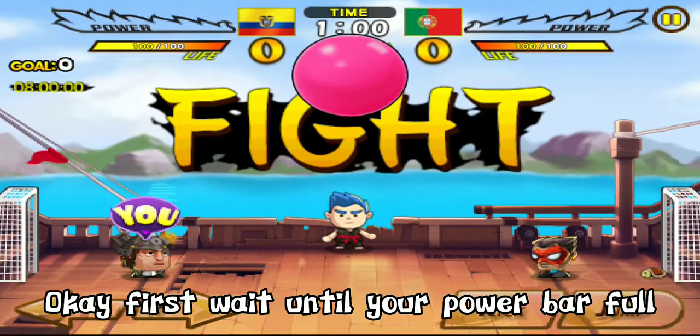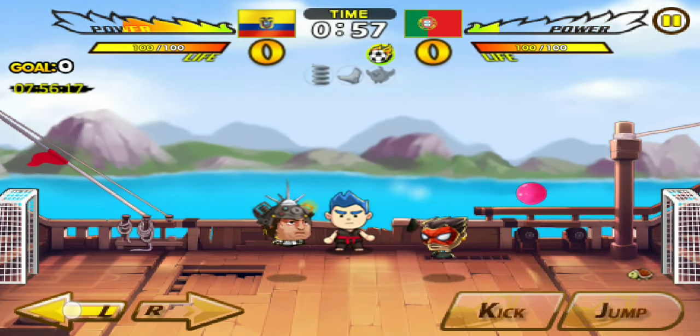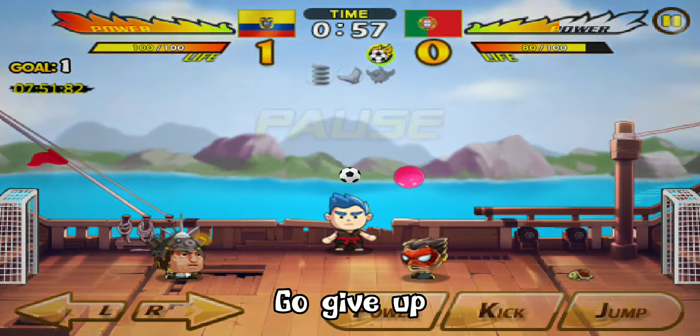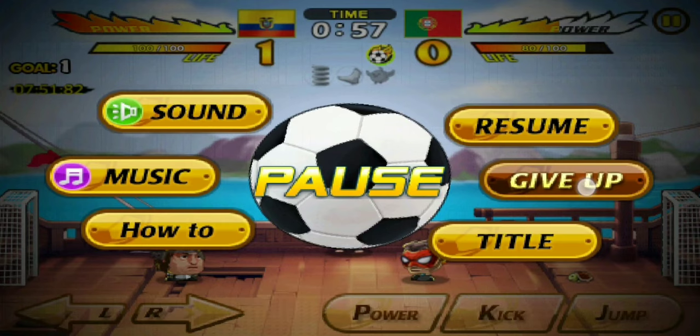Okay, first wait until your power bar is full. If your opponent is aggressive, just play on your net. Once your power bar is full, go give up and enter the game again — like this.